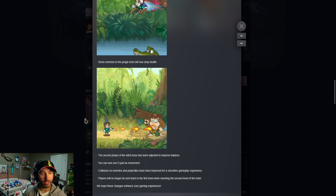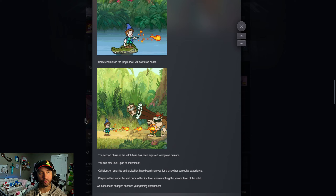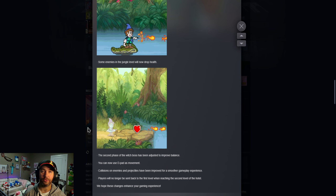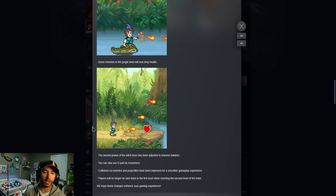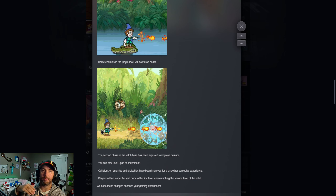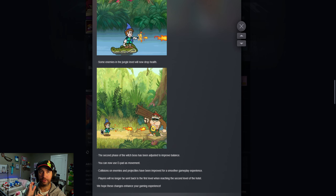The second phase of the witch boss has been adjusted to improve balance. You can now use the d-pad for movement — that's huge. Personally, I'm a d-pad player; I don't like to use the analog stick at all, because there's actually a lag time to get to your direction, which a d-pad doesn't have.